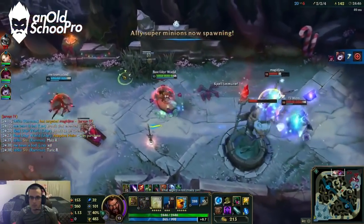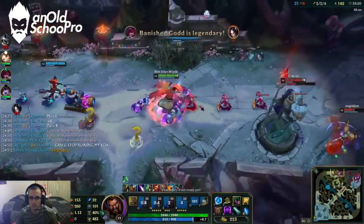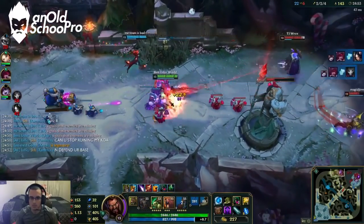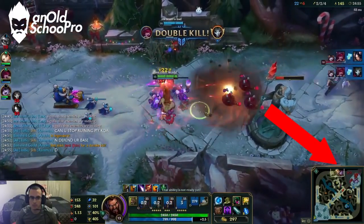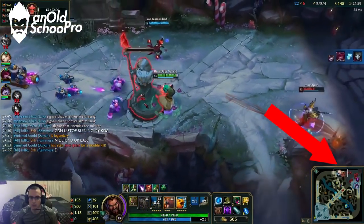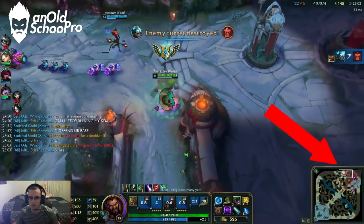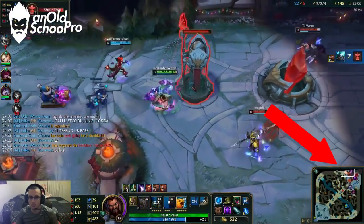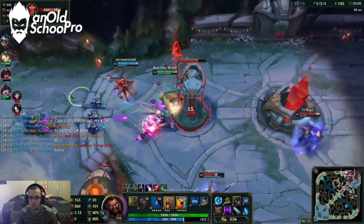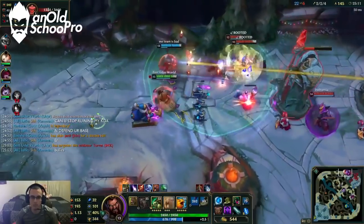Make sure you have extremely good map awareness and proper warding placed so you don't get ambushed. Typically when you start splitting, the enemy team disengages from your team and attempts to roam to your location — not only to stop your push, but to try to kill you. That's why it's crucial for you to know and predict where the enemy champions will be at any time so you can escape successfully.